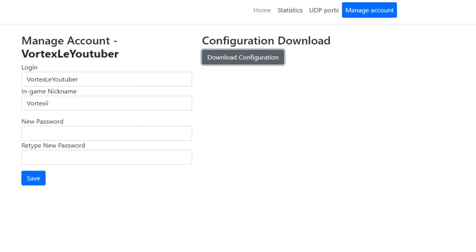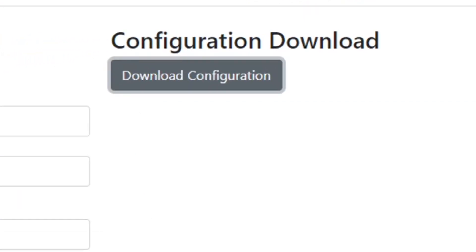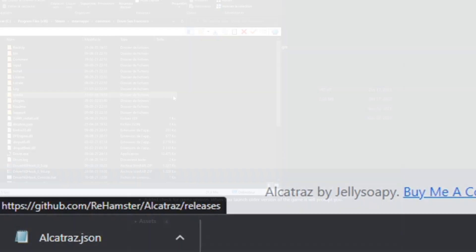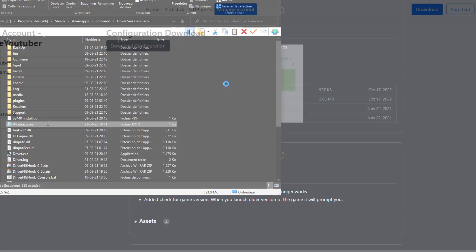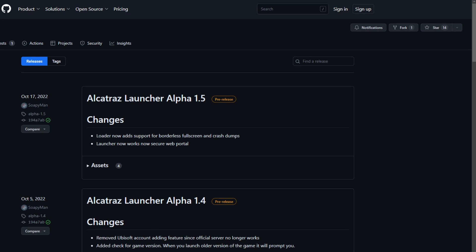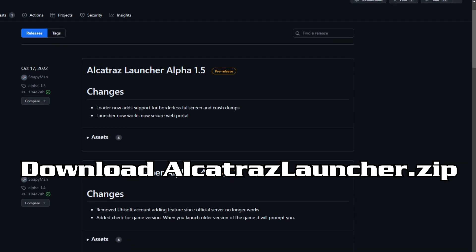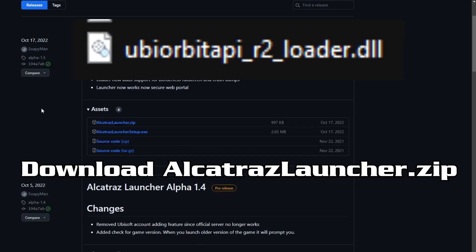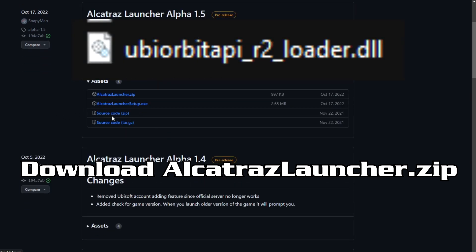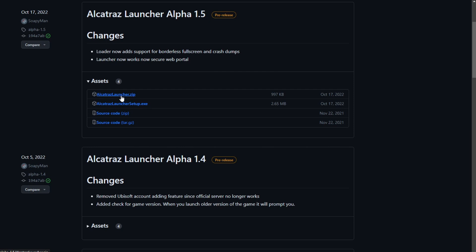Now that you are connected, there are two files to download. First, download the configuration by clicking on the grey button — this is a JSON file that must be placed in the Driver San Francisco directory, the game folder. Then click the blue download button, which redirects you to the Alcatraz launcher download page. Download the launcher, extract the files, and put ubi.orbit.api.a2loader.dll in the game directory.